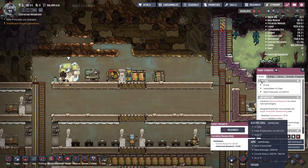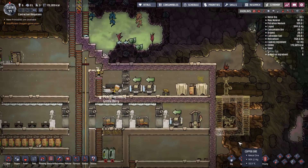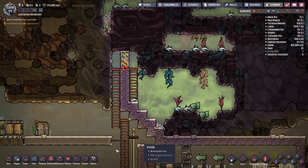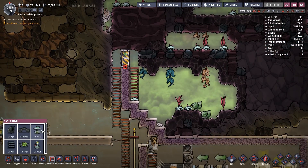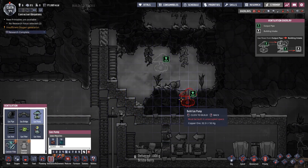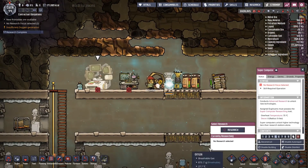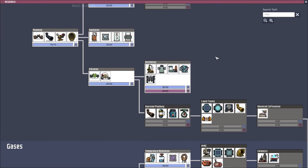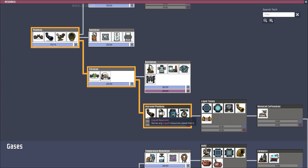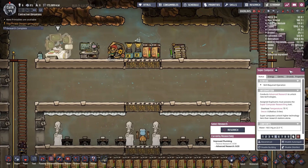Research is nearly done - we just need nine more advanced research points. While we're waiting for that, I'm going to be using chlorine gas. This is going to be a disinfectant room, so I'm going to need a gas pump. Research is complete! Now I can queue up the second bit of research. I need the Liquid Reservoir, so 'Improve Plumbing' - off we go!